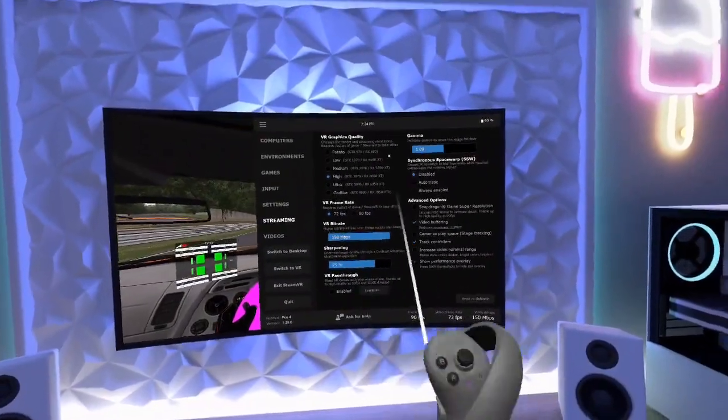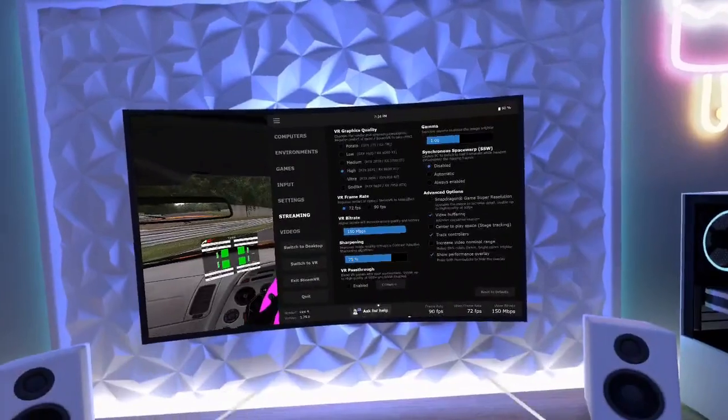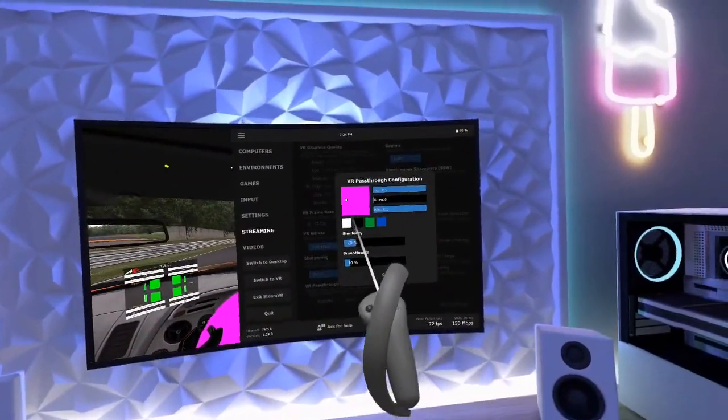Now, this is pretty damn sweet. Obviously, you can use it in your home environment if you really wanted to just use your desktop in a pass-through environment, but it does work within SteamVR, and it gives you a few controls to set a mask color.